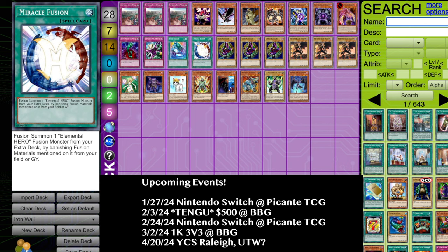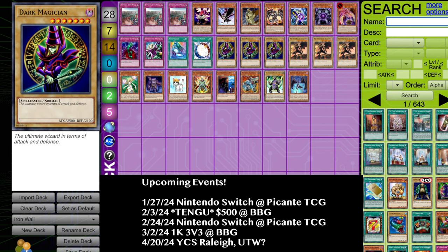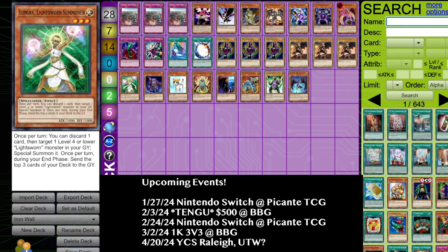Imperial Iron Wall is a card that I'm fairly certain I debuted in my Christia Sworn list at YCS Richmond. We're going to go over the strengths of this card and go over some decks that can play it. I have these Dark Magicians and these Red Eyes Black Dragons kind of blocking the cards we're going to discuss versus the decks we're going to discuss.